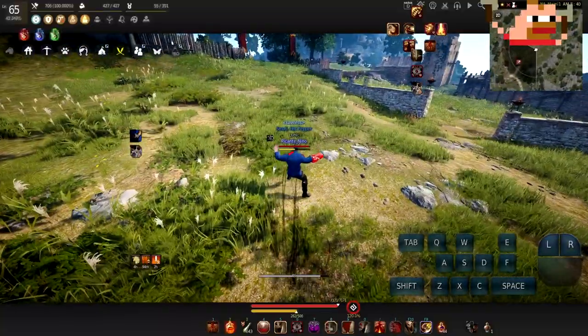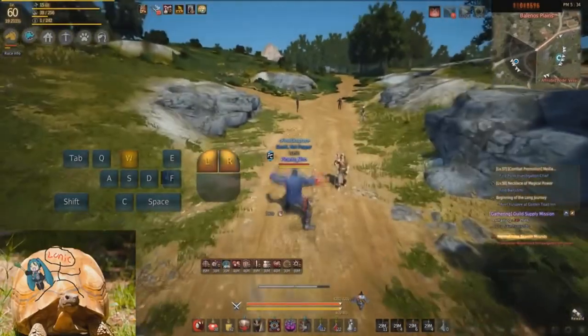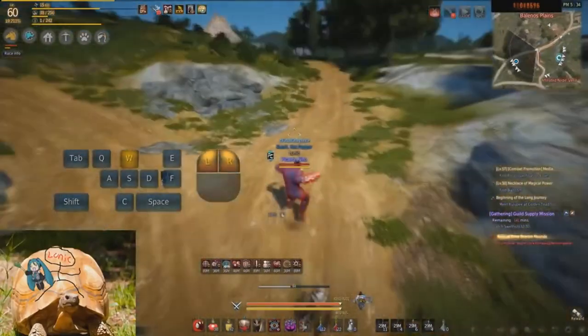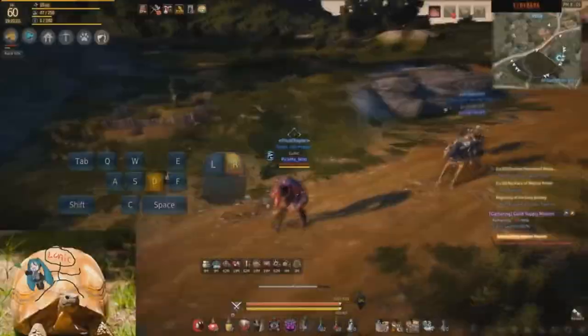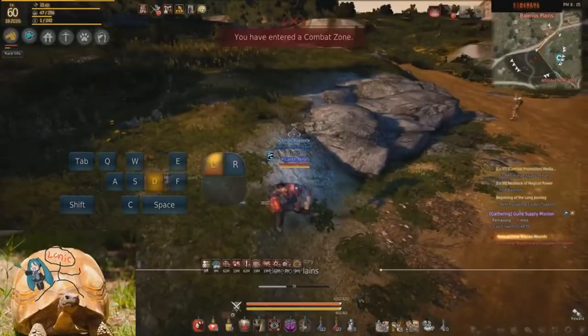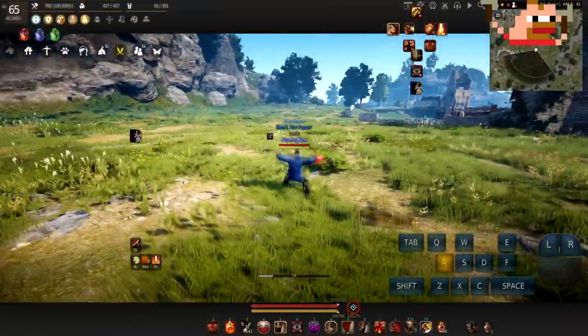The first movement combo we are gonna be going over is by far the easiest. All you got to do is just move forward while holding down left click and spamming right click. The next movement combo is shake off into an auto attack into any direction you want.